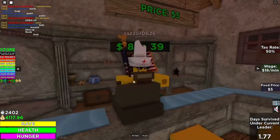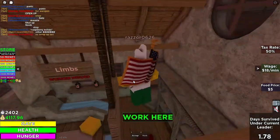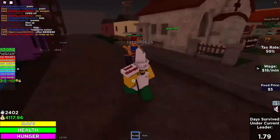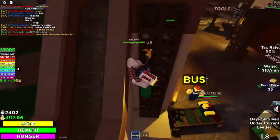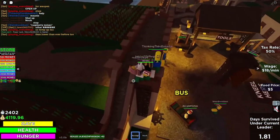The medical area is upgradable — you can heal people, make limbs, and have wheelchairs so anyone can sit there and get their limbs. As a doctor, you gotta walk around and find people who are hurt and swing this heal thingy at them.